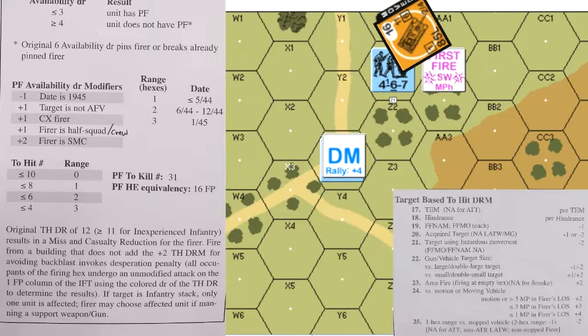A three on the one firepower column results in a one morale check on the 467 as a result of the back blast. The squad passes that check on a later dice roll, being marked with a first fire counter and having used two support weapons.